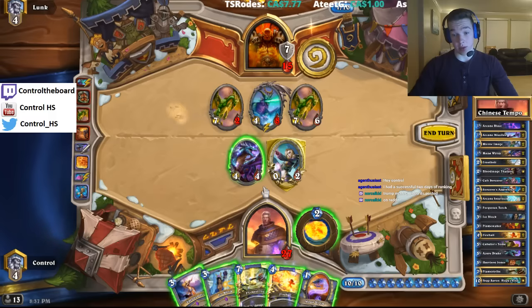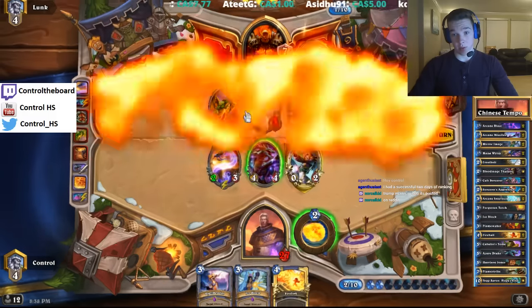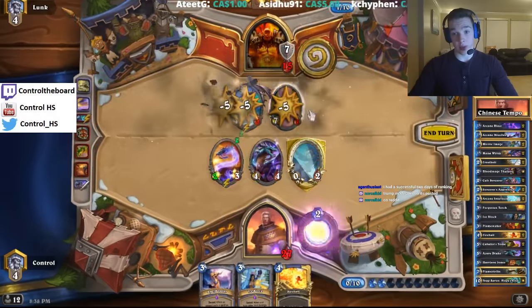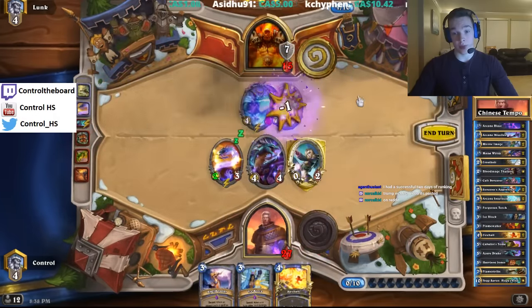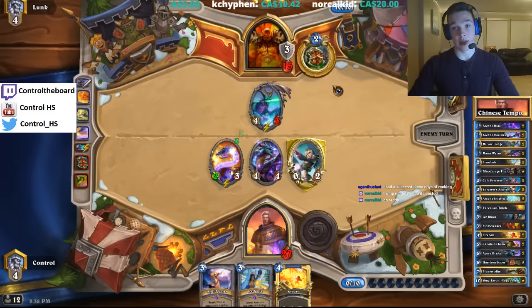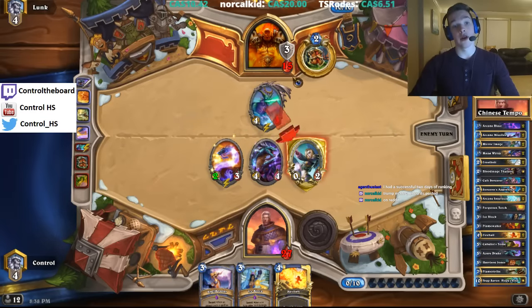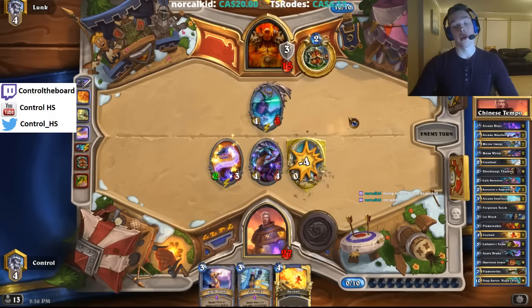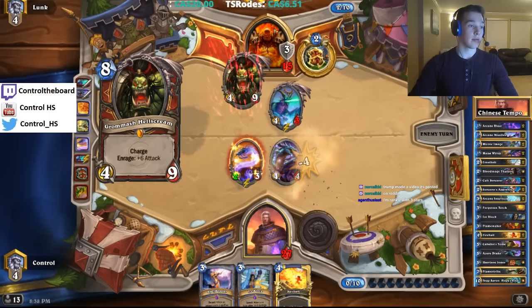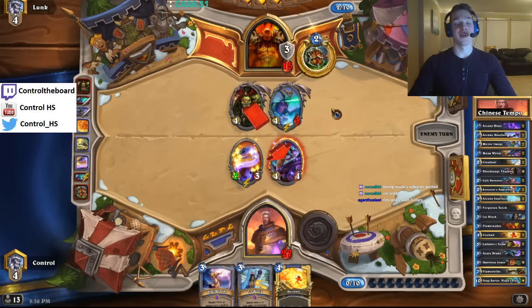Okay, so if we Flamestrike we have to ping, so we're going to Mana Wyrm then Flamestrike. We could clear Ysera, but we really care about the face damage more. Again, that's not too great of a turn, and getting the Ysera value is pretty bad. We are trying to dodge the Ysera Awakens yet again. Ranked two, three stars is pretty good man — definitely really good. Congrats.